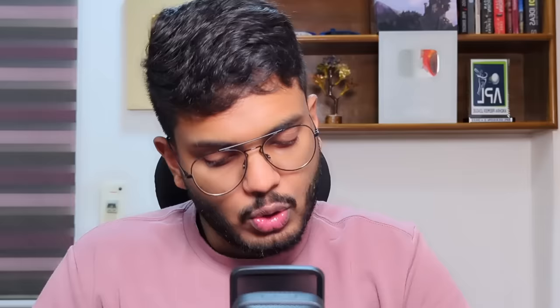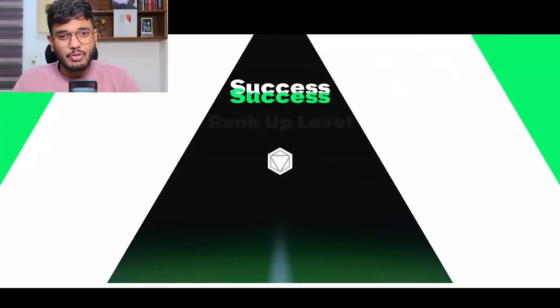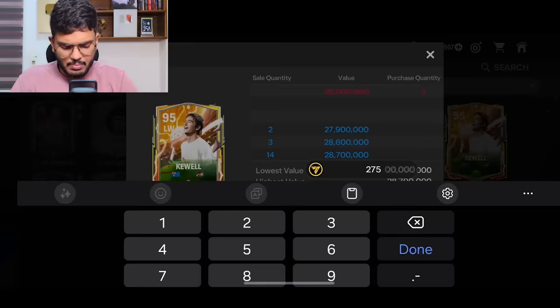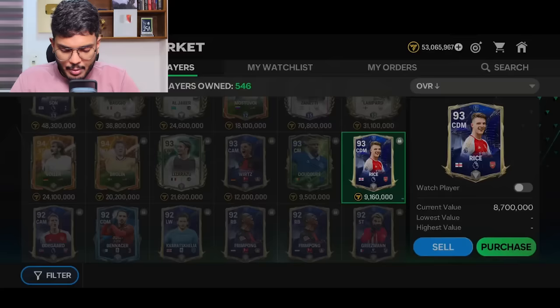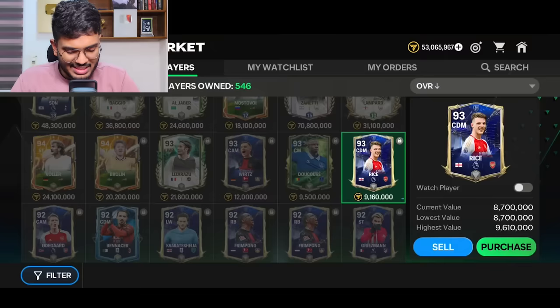Purchase successful — now let's rank Q.L. up to 95 rated and sell for 27.5 million coins. Even after tax we're making about 5 million coins profit. I'll try selling him for 27.7 to cover the tax a bit. For Declan Rice — you can't even sell his ranked version, so no use there. He's got two Frimpongs, so I'm going to get the tradable version.